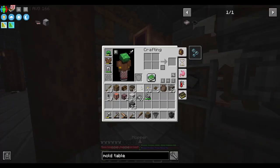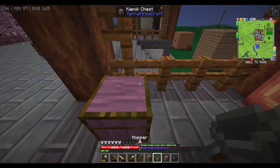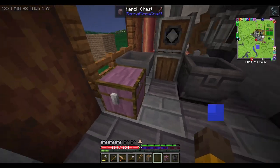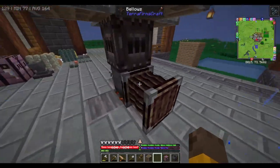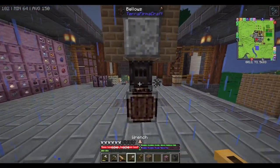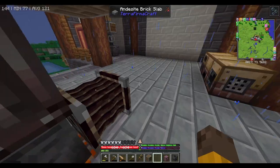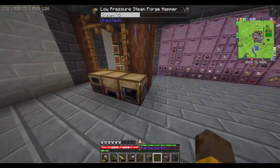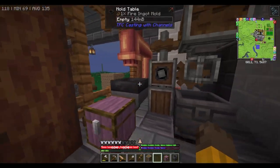We only need one mold because we have the flint and steel so we can just right-click it quickly. The pump needs to go into a copper channel. The chest can be here, the mold table there, and the ingot will be poured inside. Do we need a spout to pour into? We have the mold table now. Yeah, we only need one ingot mold for it to work - it never breaks, which is kind of funny.